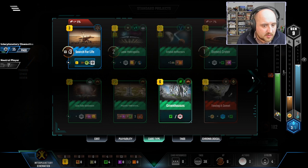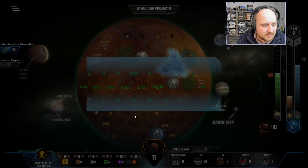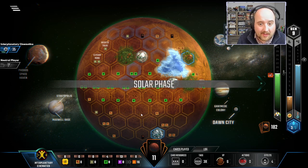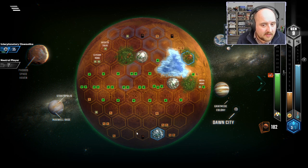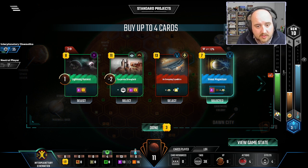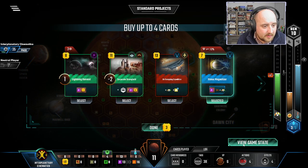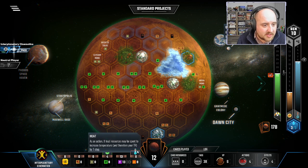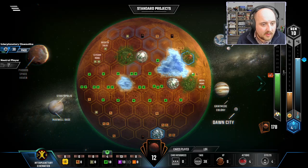I don't have a science resource so Research for Life is not that important to me. I don't need that space event even with another discount — it's only five dollars but why bother. Okay, time to get help on the oxygen even if I have lots of plants. Air Scraping is not so bad — Venus Magnetizer is incredibly good though. One, two, three, four, five — basically this is enough; I don't need this. A cheap city could get us an extra point but there are better cities for us to buy.